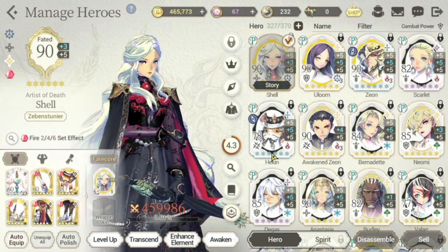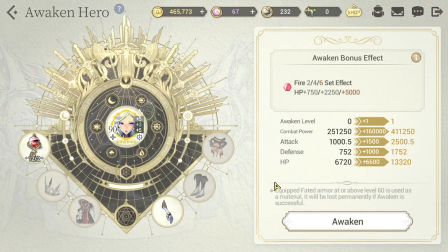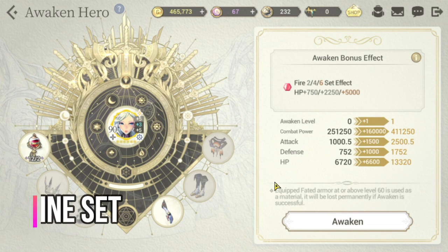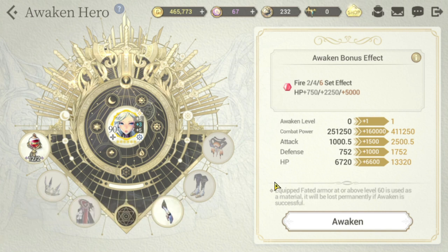For Shell's recommended garden stones, I'm complete with the fire set effect, transferred some from Valentina. I would recommend only two sets: first, the fire set — when unawakened it gives total damage reduction, and when awakened it gives a maximum of +5000 HP. Alternatively, if you want to increase her hit, go with the machine set, which when awakened gives +3000 HP and +12 hit.